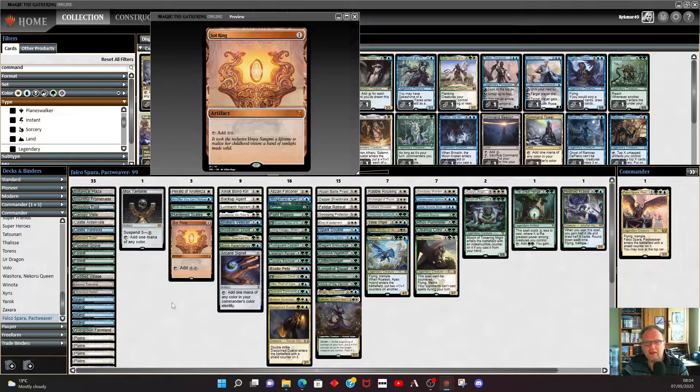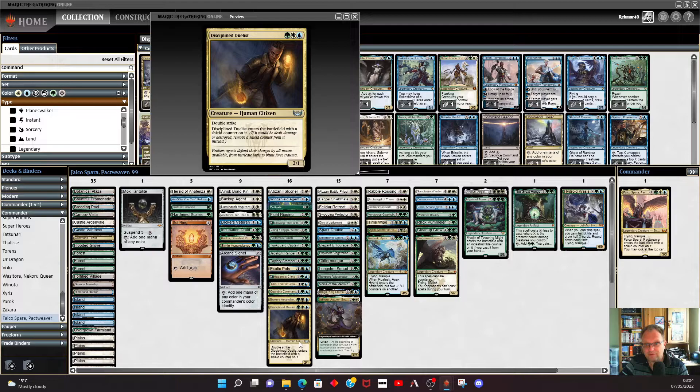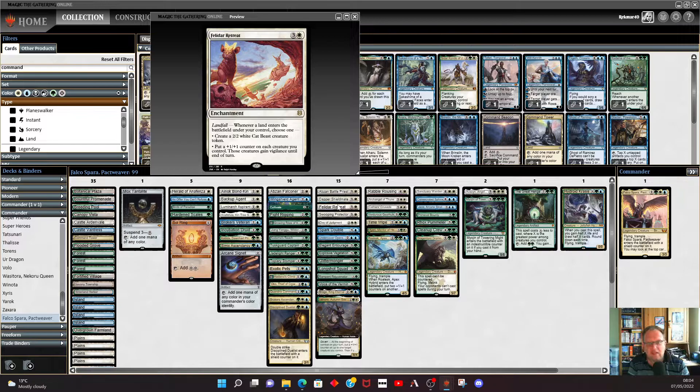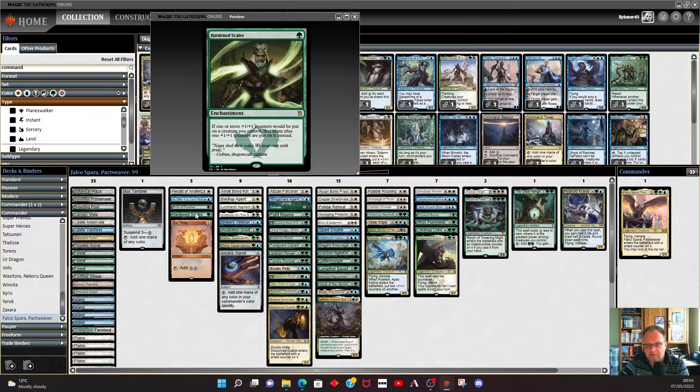I thought about things that worked well giving us counters. I put in a lot of the new cards from New Capenna that come into play with shield counters on — you'll see most of the shield counters in here. I also snuck in Broker's Ascendancy: at the beginning of your end step, put a +1/+1 counter on each creature you control and a loyalty counter on each planeswalker — I thought that could be quite useful. Likewise, Felidar Retreat: get the landfall trigger, put +1/+1 on everything, or if things get tough, make some cats instead. And to go along with this, Hardened Scales.